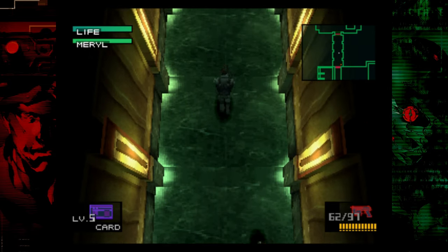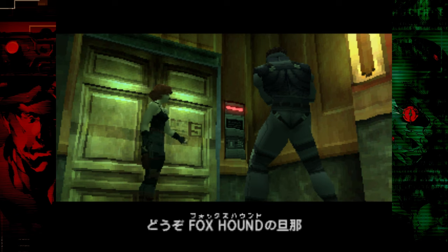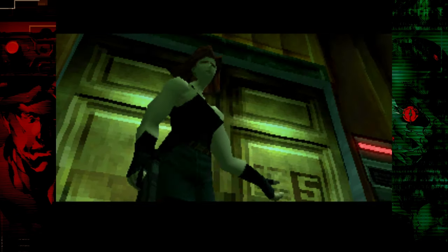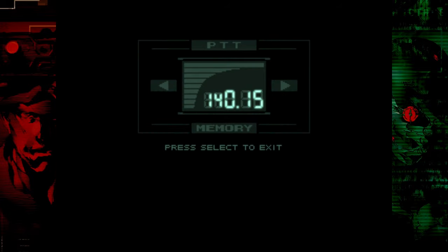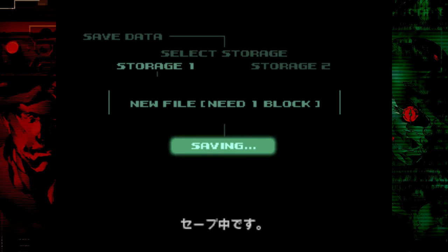You're going to get hit with a couple of cutscenes and codec calls here. We're going to save after we get through this cutscene with Merrill. After she says this about Foxhound, take the time to save here. I know people have a lot of problems with Psycho Mantis, but I'm going to show you a bunch of ways to avoid his attacks and the best way to take him on.